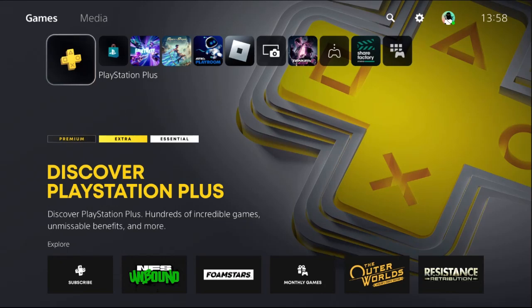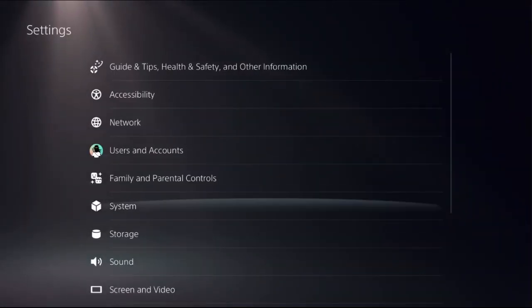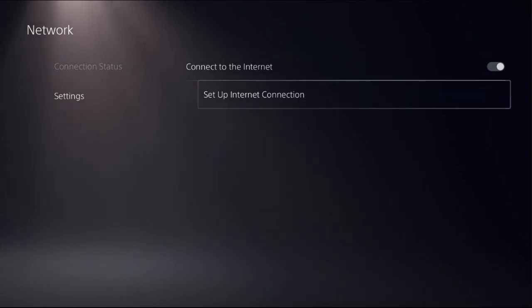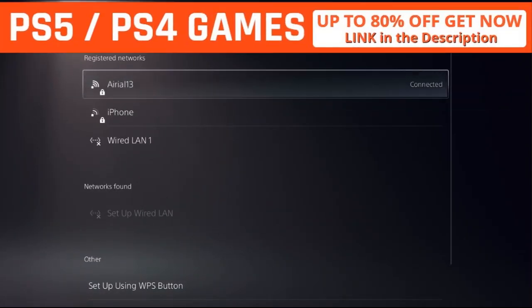Hey guys, I will show you how to fix the internet problem on PS5. In the first step, we need to select Settings, then choose Network, select Settings on the right side, and choose Setup Internet Connection.